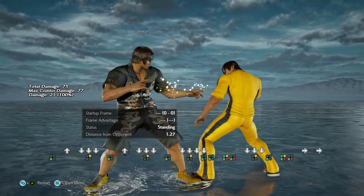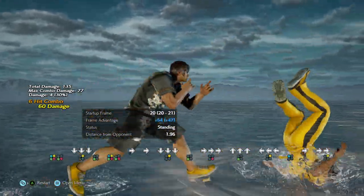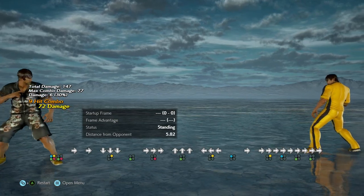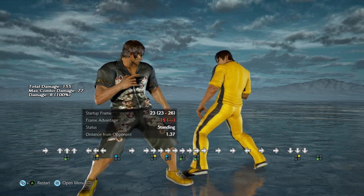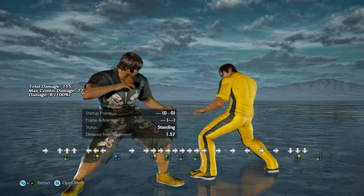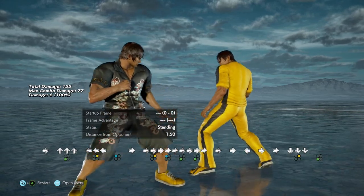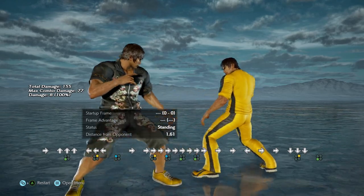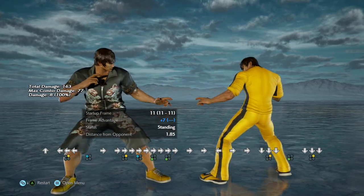Why would we ever do this? Well, it combos on counter hit. So if we get a counter hit on an 11-frame move that high crushes, if you counter hit with this, you get a full juggle. You could do whatever your combo might be — something like R.I.P. — so you get a ton of damage if this happens to counter hit. But if they block it, you're at minus 15, so you should get launched.